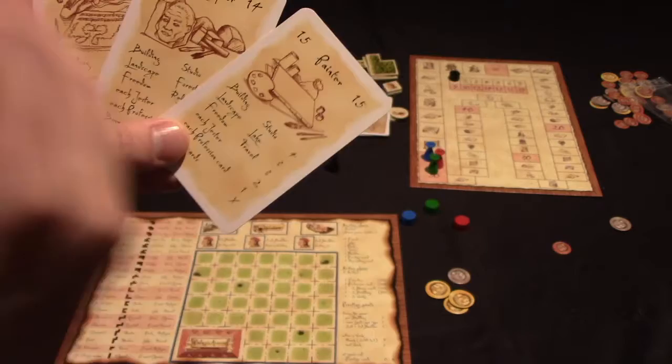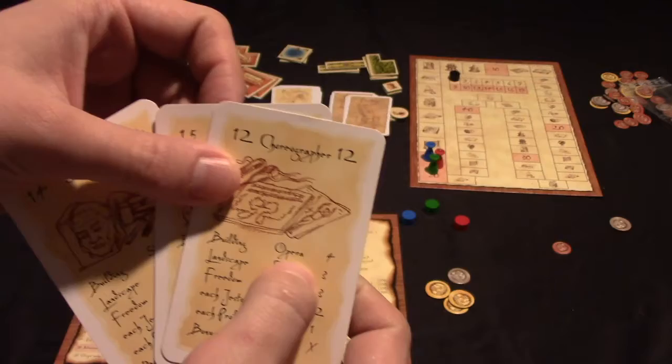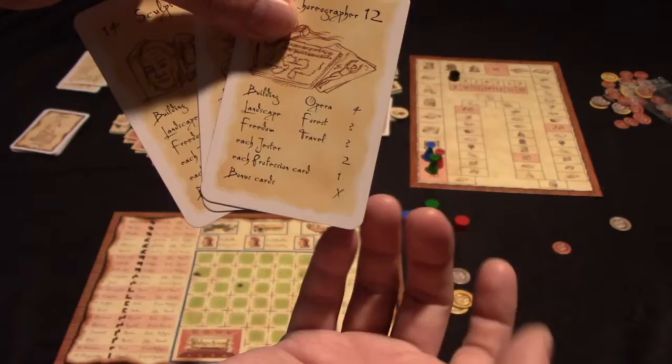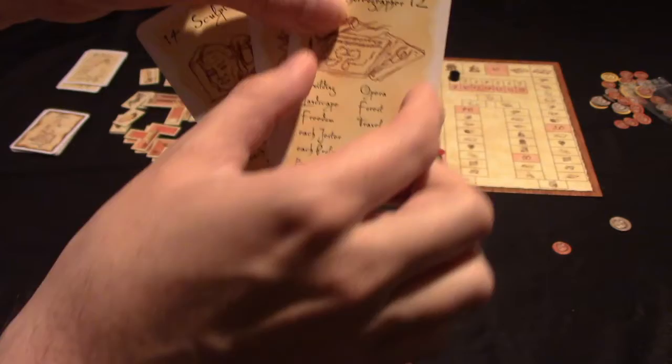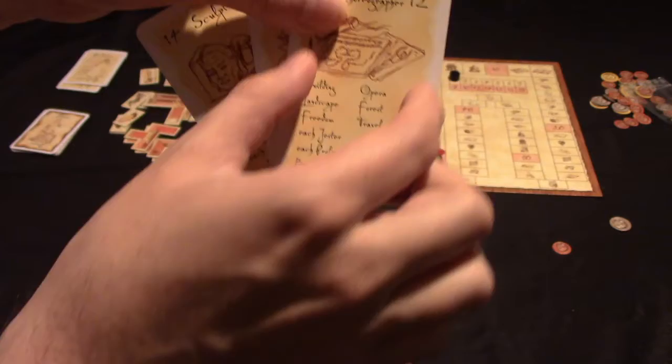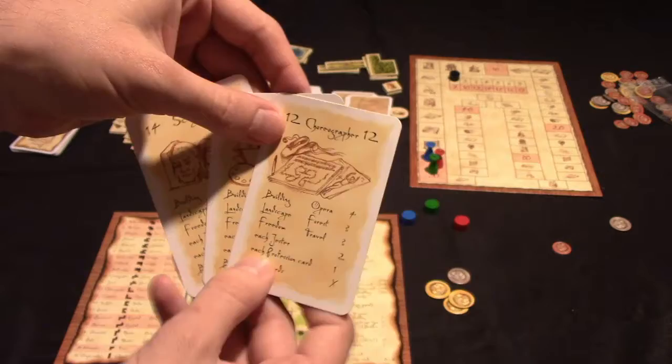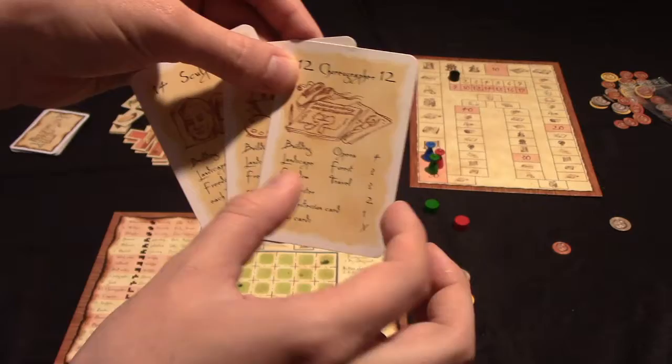Each type of profession has certain requirements for things that inspire them. For example, this choreographer wants you to have an opera in your compound so they can work, they like to have a forest as a landscape, and each card has a freedom they like - this one likes travel. Each card also has three bottom categories that all artists benefit from: a jester, profession cards (having other artists in your compound creates creativity), and bonus cards which give one-off bonuses.